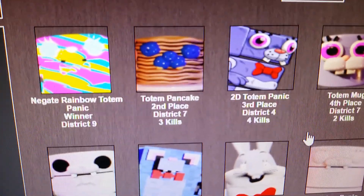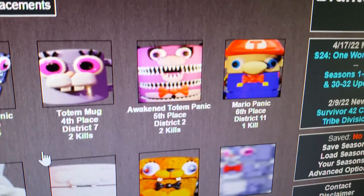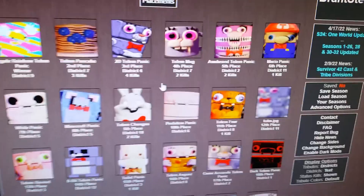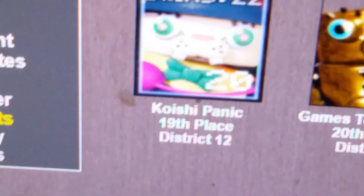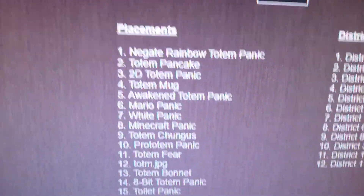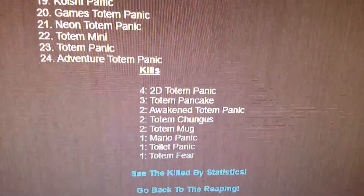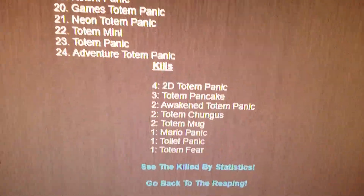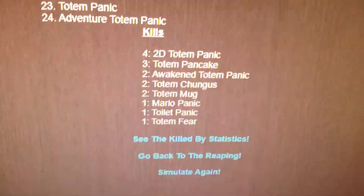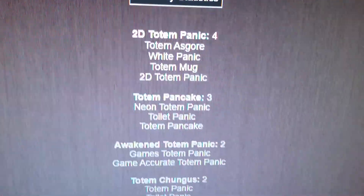Totem Panic, the last one I was rooting for, made it to second place with three kills. 2D Totem Panic in third place with four kills. Totem Mug in fourth place with two kills. Awakened Totem Panic in fifth place with two kills. Mario Panic in sixth place with one kill. Looking back at the overall standings - District 1 is gone. The person with the most kills was 2D Totem Panic with four kills, then Totem Panic with three, then Awakened Totem Panic, Totem Chungus, and Totem Mug with two kills each. Mario Panic, Toilet Panic, and Totem Fear all had one kill. Here's everyone who killed who - you can go through that and see who killed whom.